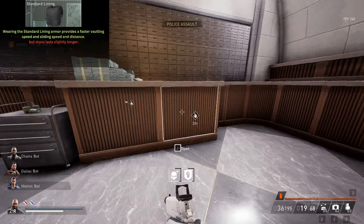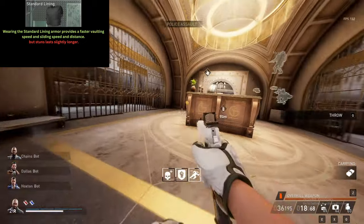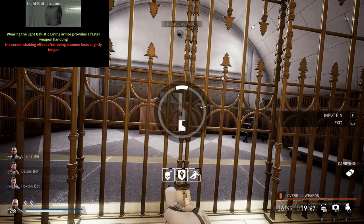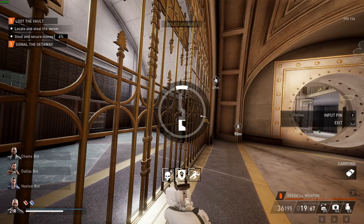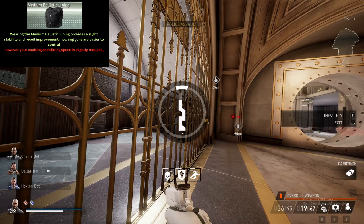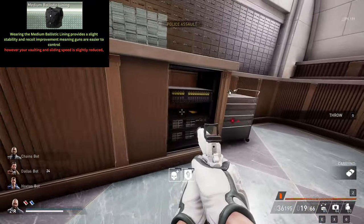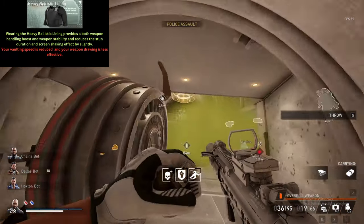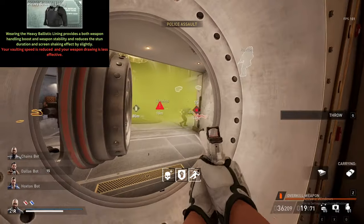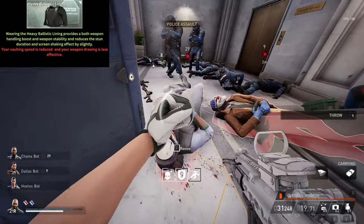Wearing the Standard Leaning Armor provides faster vaulting speed and sliding speed distance, but stuns last slightly longer. Wearing the Light Ballistic Leaning Armor provides faster weapon handling, but the screen shaking effect after being stunned lasts longer — meaning whenever you get stunned by a shield and your camera shakes, that effect lasts slightly longer. Wearing the Medium Ballistic Leaning provides slight stability and recoil improvement making weapons easier to control, however vaulting and sliding speed is slightly reduced. Wearing the Heavy Ballistic Leaning provides both a weapon handling boost and weapon stability, and reduces stun duration and screen shaking slightly, but vaulting speed and drawing speed are also reduced.